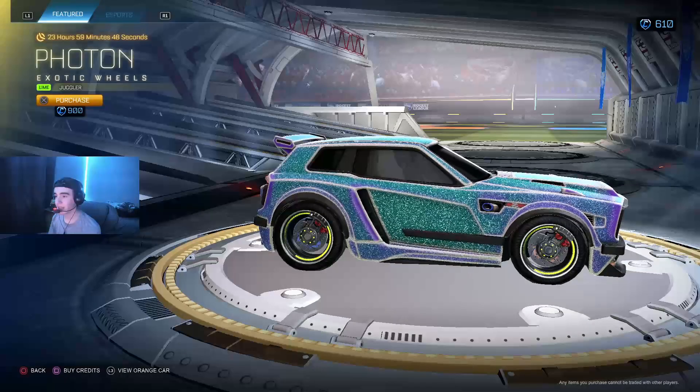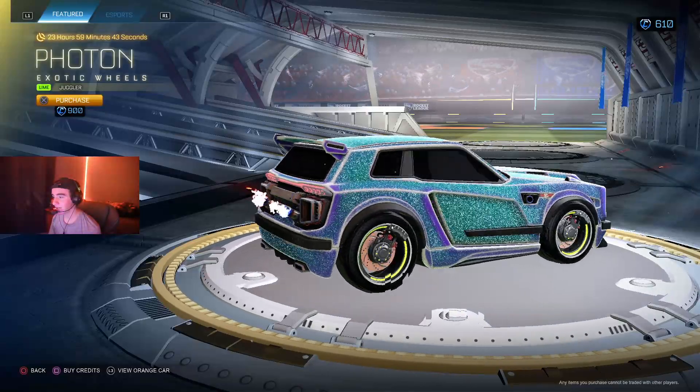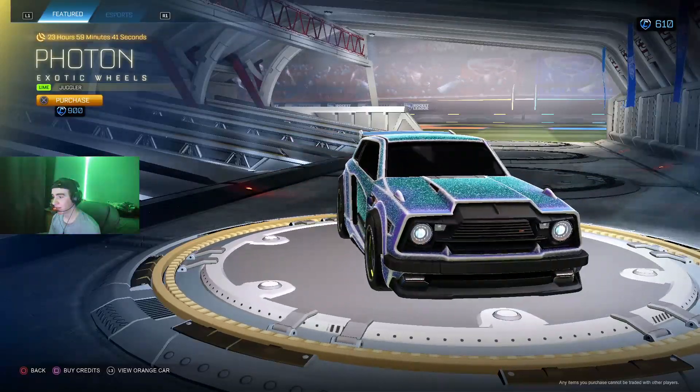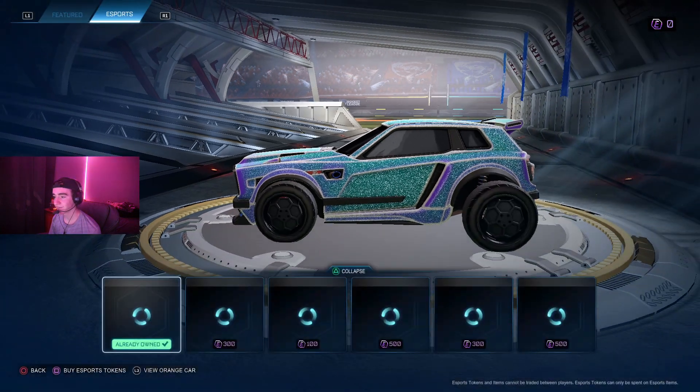I got Photon and Lime Jugglers — I've not seen these wheels in forever. These are actually very OG wheels; on the front like these are actually sweet. These are super old, going for 900 credits. Not sure how much they're worth exactly.